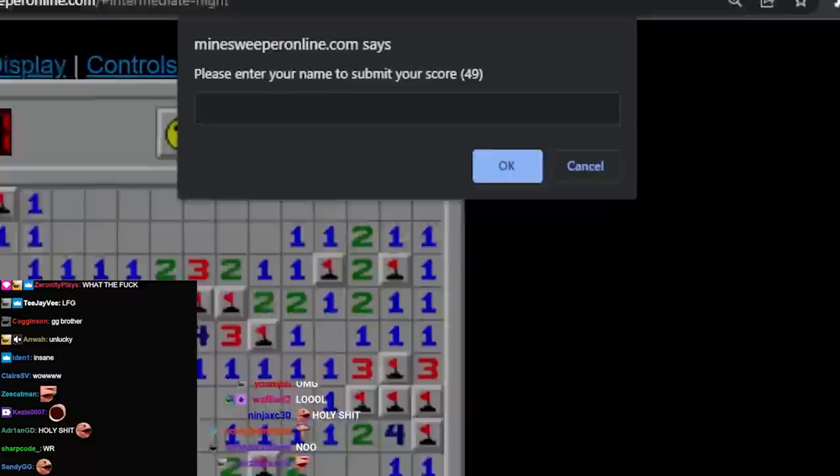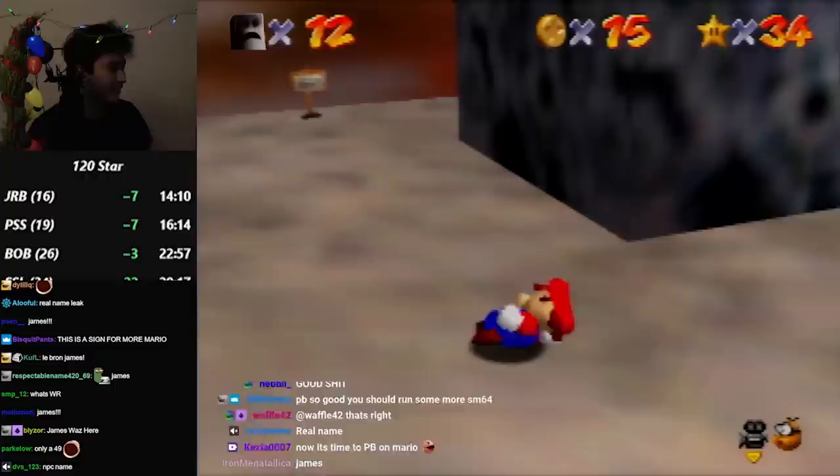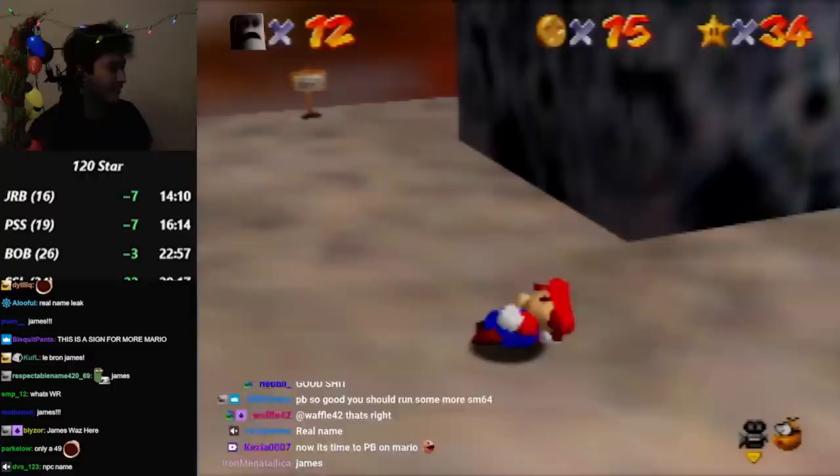Did I PB? I just got a 49. Wait, is that what it says? Look, I just got a 40 fucking 9. It actually asked me to submit my PB because it was so good. I'm not gonna tweet this. I'll tweet it when it's world record.